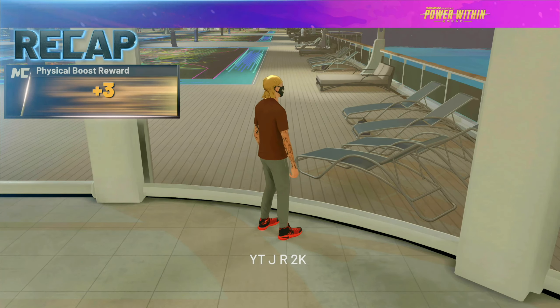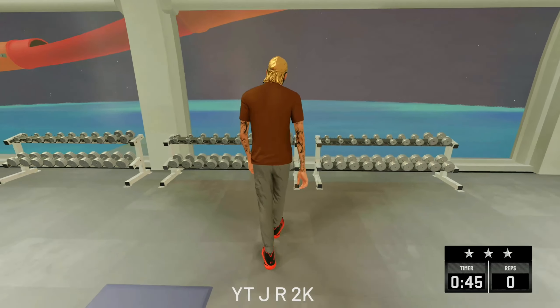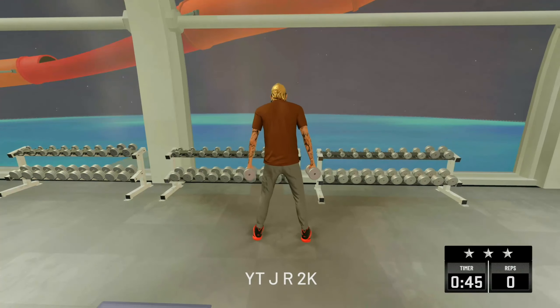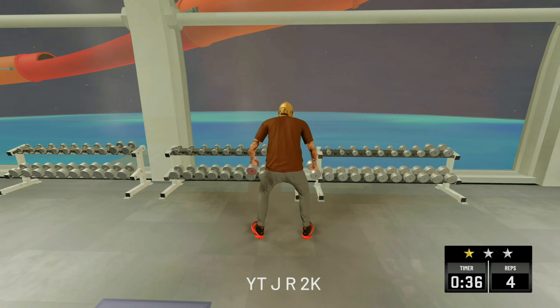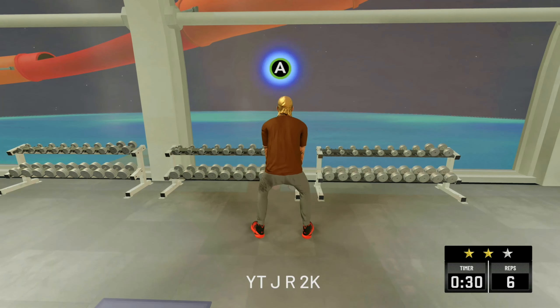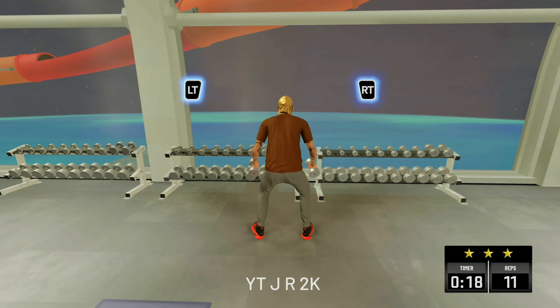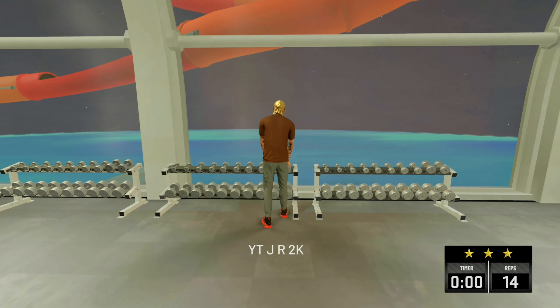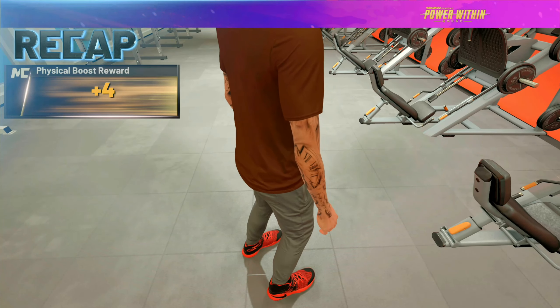For the next drill, go ahead and do the dumbbells. For the first dumbbell press, you press A three times and then press both triggers. Once you get your first star, you then press A four times, then five times, then six times as you get your stars. It's extremely easy to get your plus three on this as well. But if you mess up or you don't feel like you're going to get your plus three, just close out the application before the drill is finished and you'll be able to repeat it as many times as you'd like.